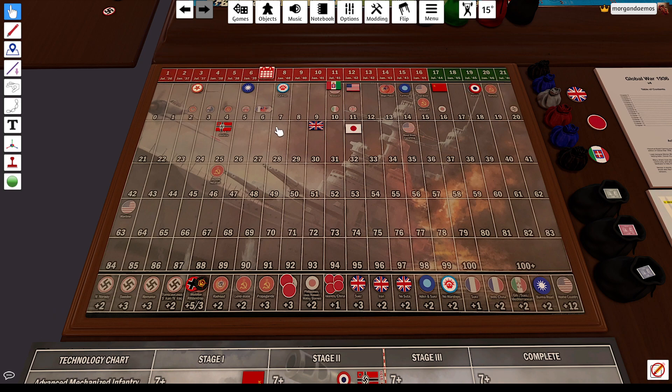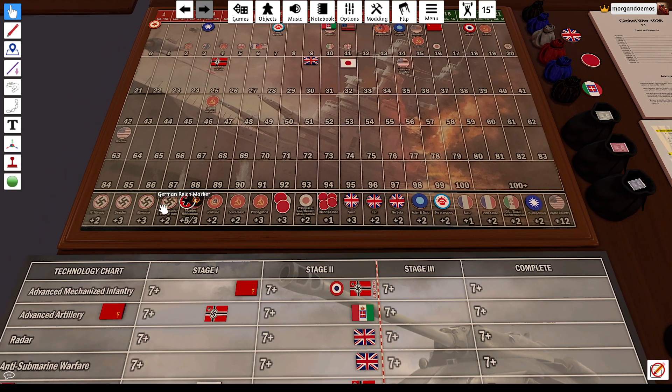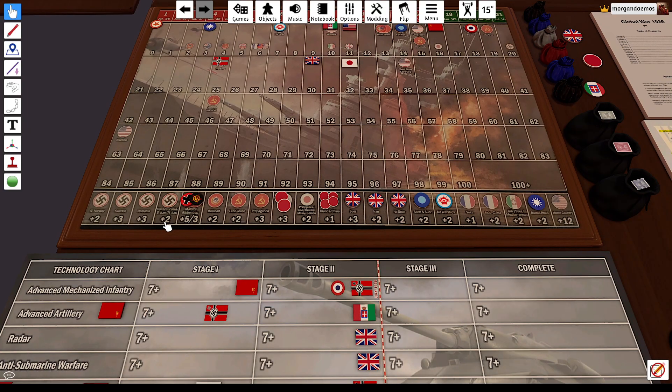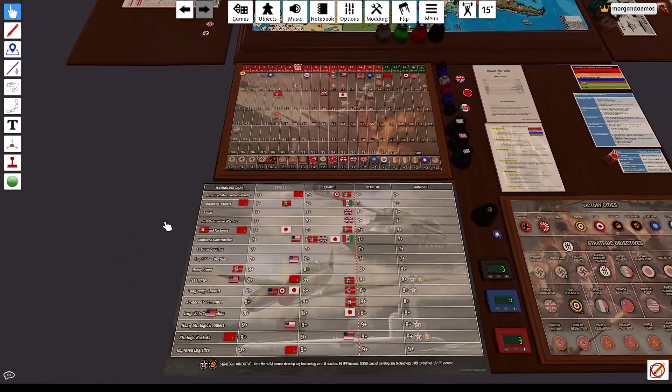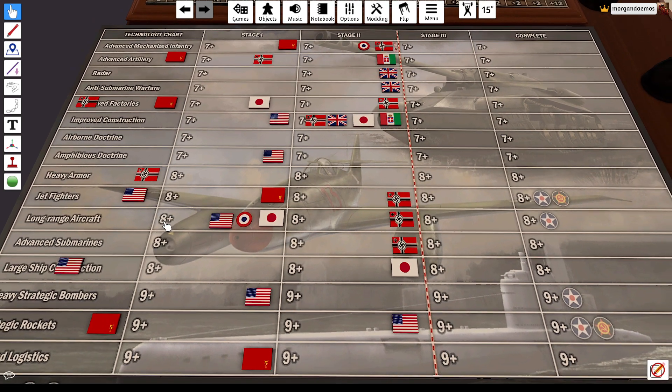I'm actually going to put that on turn seven, because that's where we're about to be. CCP's dead, so I don't need to be on there anymore, and they're down to three. The Allies aren't collecting all their objectives because nothing's happened to them yet. Japan has theirs, but Germany's not collecting theirs because they're not at war with a major power yet. But this is the more fun part — look at this tech chart. This is a massive tech game, relatively speaking, through the first six turns.